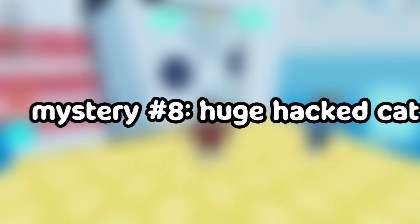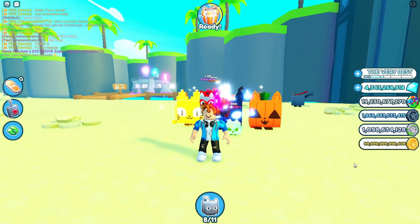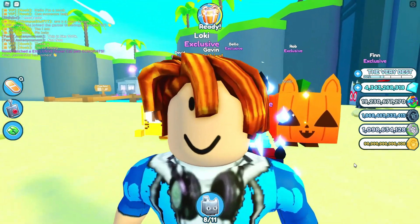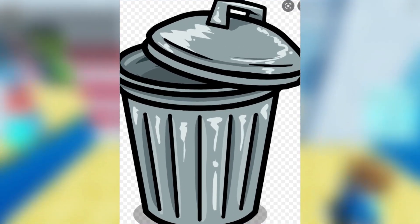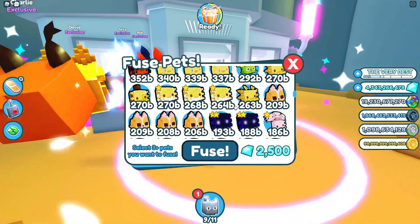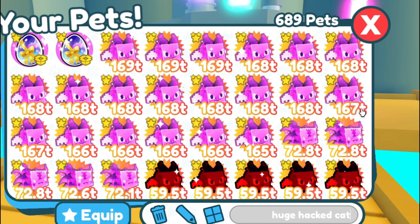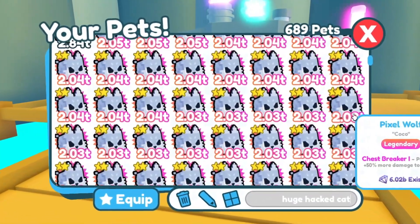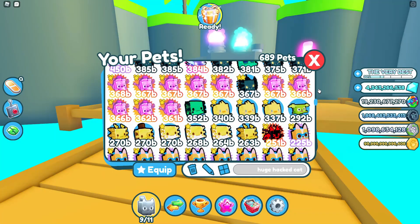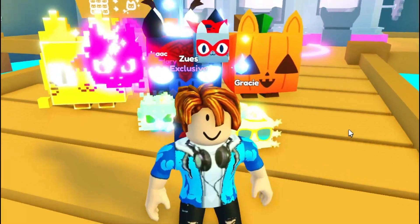Mystery number eight: fusing three tech pets will give you the huge hack cat. The huge hack cat is gone from Pet Simulator X. What did Preston do to it? He probably threw it in the dumpster. Haxigator — three of them. Fuse three hexagators. Hacked cat. Why is it not working again? This mystery is still a mystery. I didn't get any huge hack cat. A chill axolotl? You're trash.